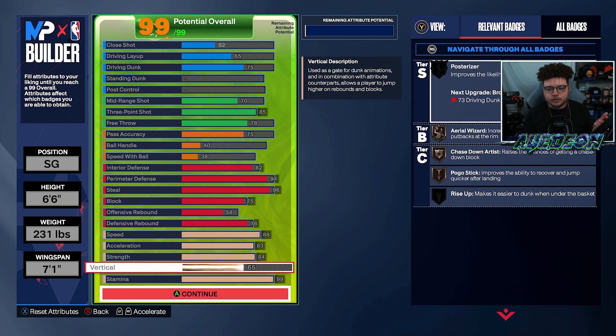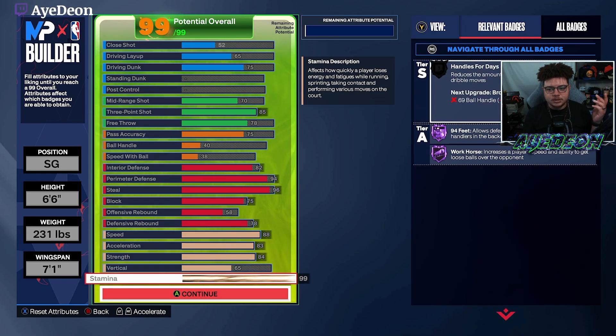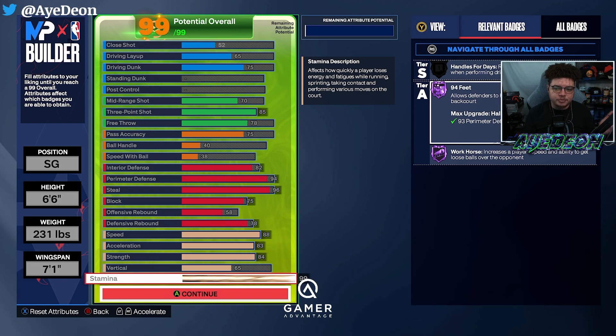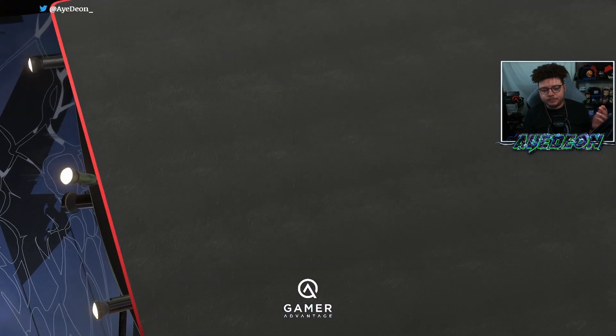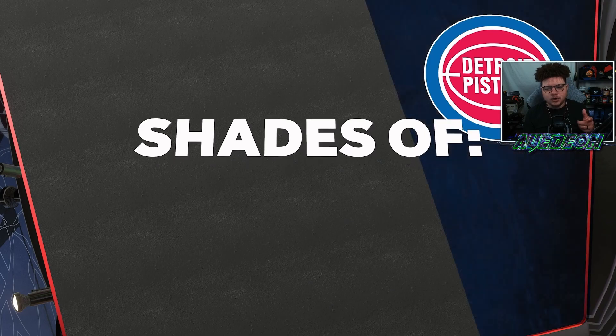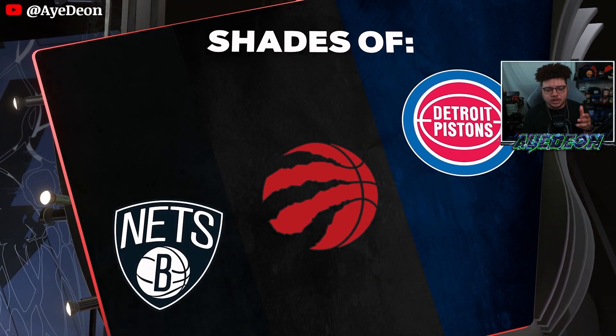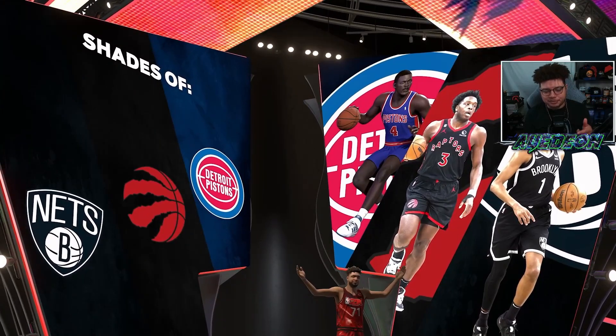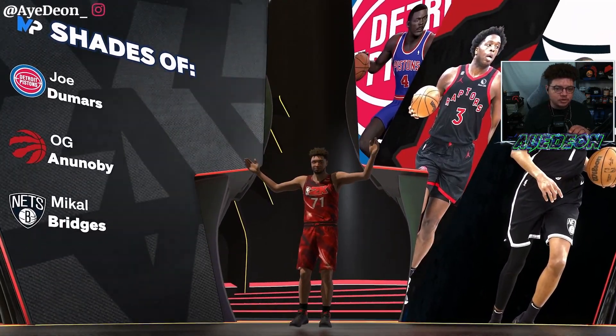I do have a build tucked away that gets post fade phenom at Hall of Fame — I'll show you guys soon. Silver is okay for what you need here since not many guards are going to post up anyway — it's more of a precaution. 65 vertical to make sure you at least get bronze Area Wizard. 99 stamina ensures you're getting the 94 Feet to go along with the 93 to 94 perimeter defense.